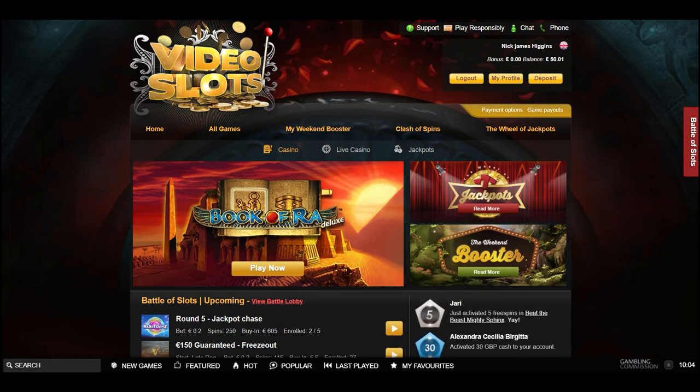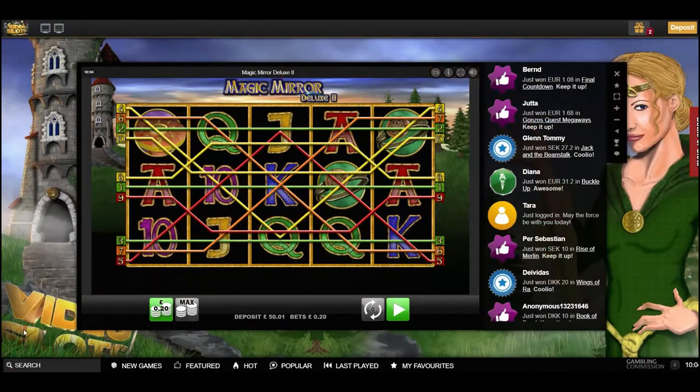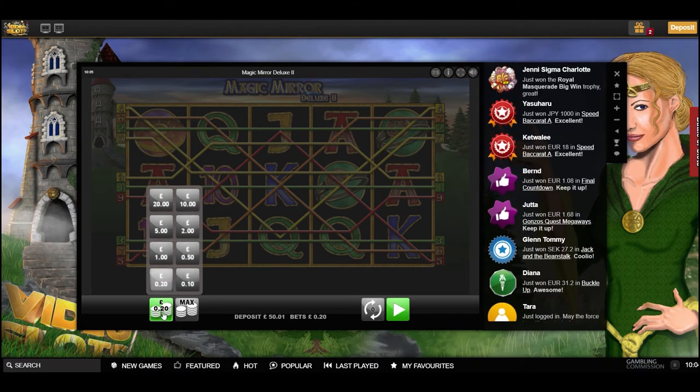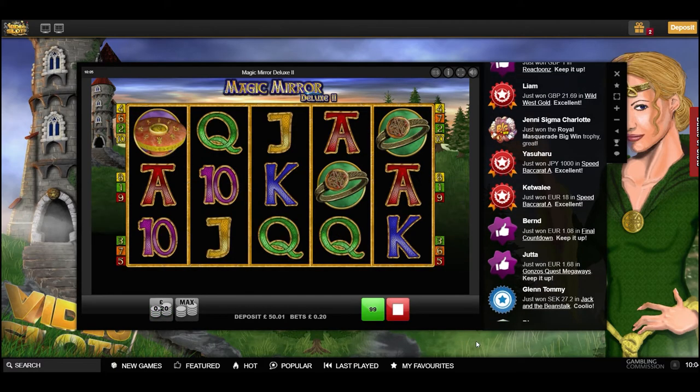I'm fairly confident that we can do it — the Magic Mirror has got a lot of potential. So the stakes are at 20p, we'll go 20p, 50p, a pound, two pound — quite big jumps. I'm hoping we get some decent bonuses, so let's start off with our 100 spins.